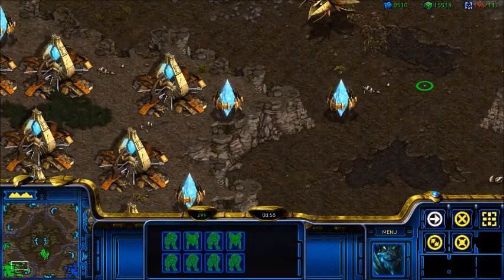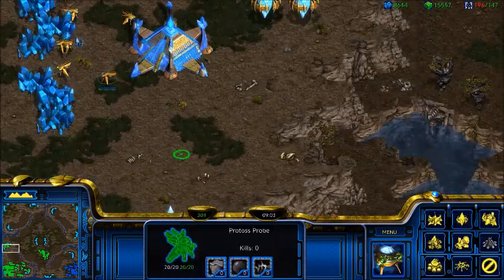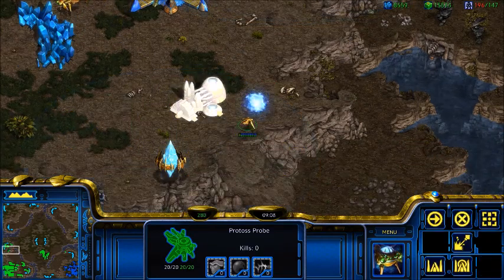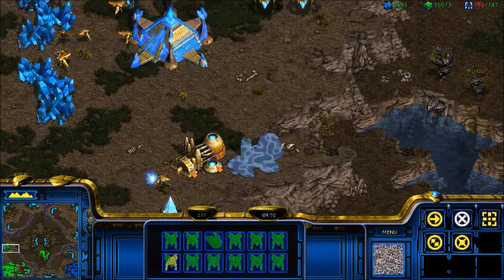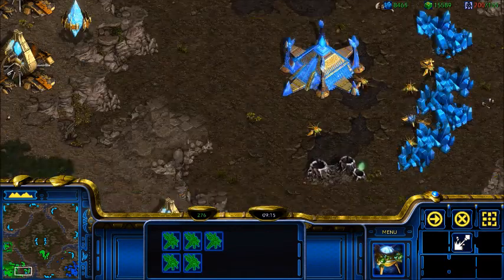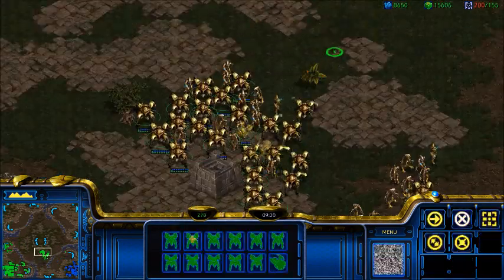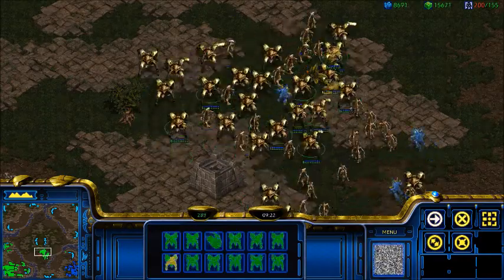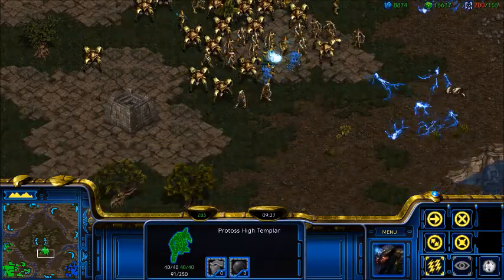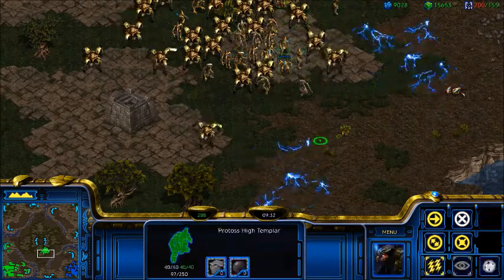Develop some kind of system where you're comfortable and that makes common sense for you. For me, 0, 9, and 8 are the first three nexuses. After late game, I don't bother making more hotkeys for nexuses — first because I run out of hotkeys, and second because you can just click on the minimap after that. Usually the first three bases are the most important, and that'll get you until late game.